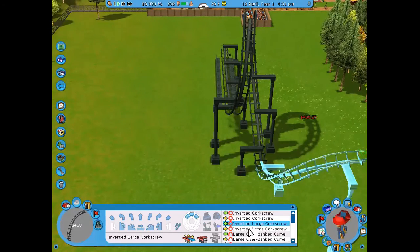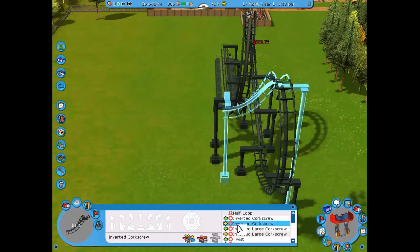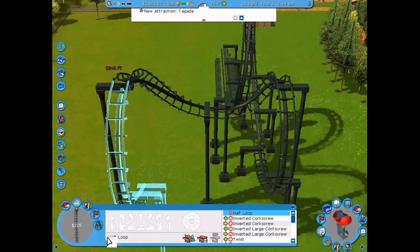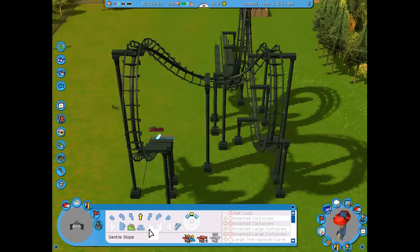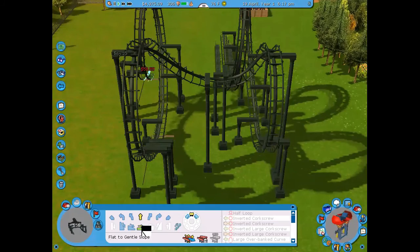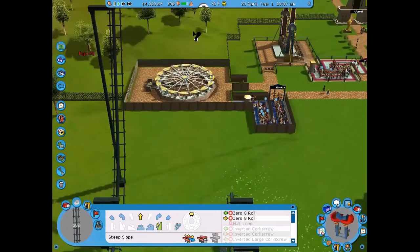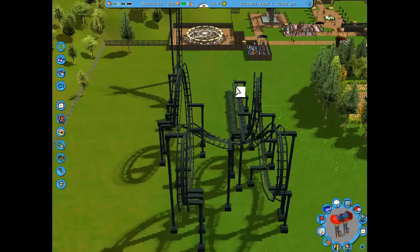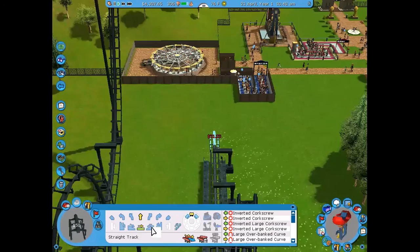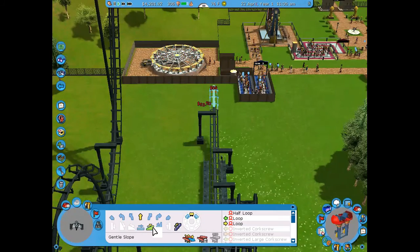I built a loop and then went into a cobra roll. I had to figure out that a cobra roll requires a half loop, then a corkscrew, then another corkscrew, then a half loop. After the cobra roll I made another loop, then a spike all the way up. Once I thought it was high enough I went all the way down and put in the second spike with a chain lift.